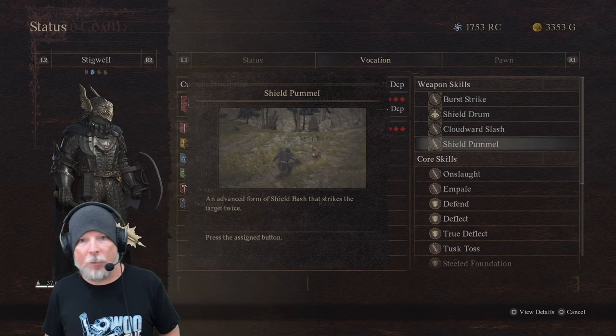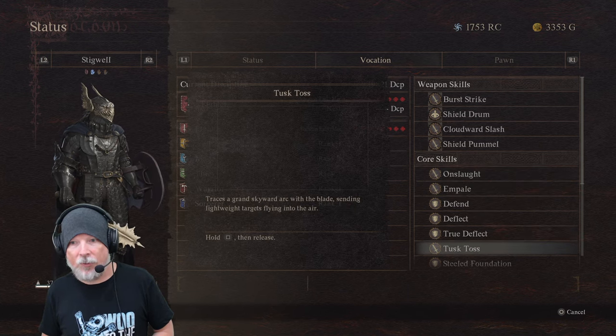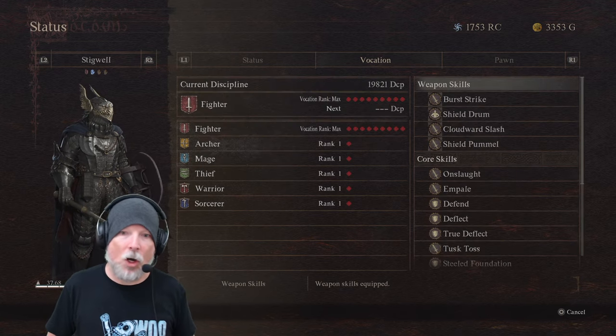His core skills include Onslaught, Impale, Defend, Deflect, True Deflect, Tusk Toss, Sealed Foundation, and Enchanted Counter. And of course the augments we're running. This is imperative because, more so than the archer, the Magic Archer needs to stay well away from combat.